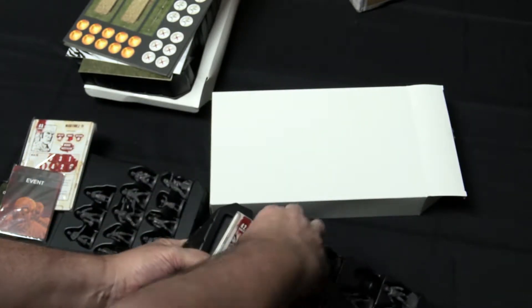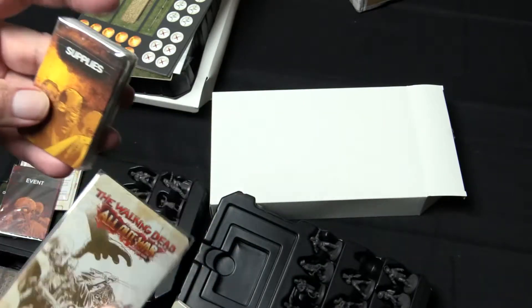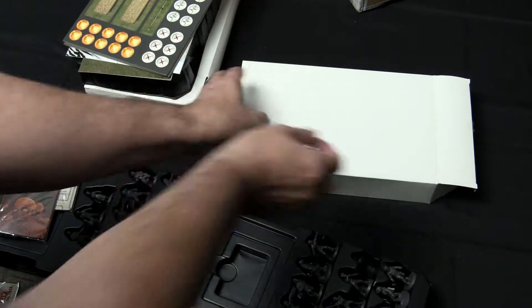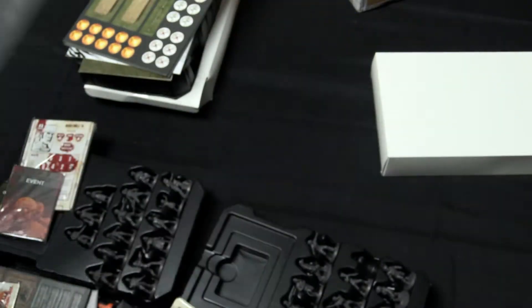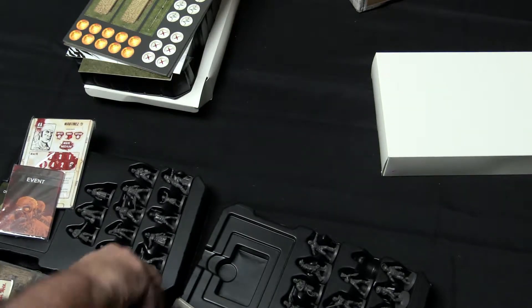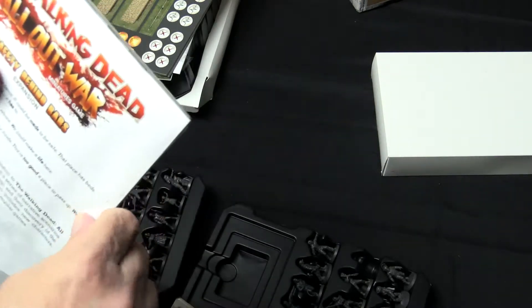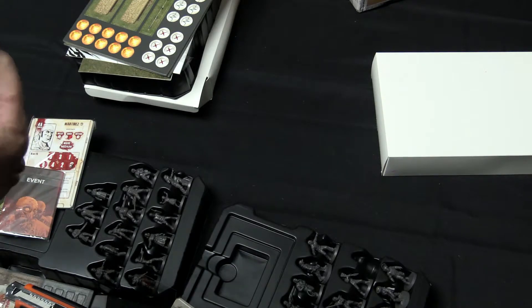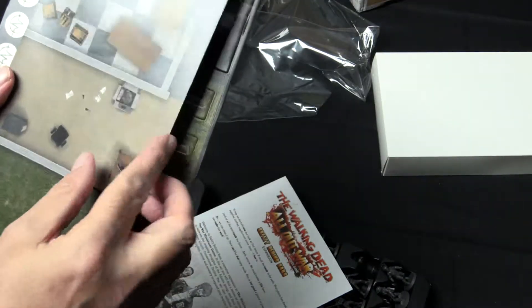We've got more cards — trying not to spill everything everywhere. More events, and more supplies, possibly more equipment, and objectives. And finally this is the Safely Behind Bars expansion, which is the prison expansion for the Walking Dead Miniatures game. Once again this should be the rule book, and some scenery. So the rule book and another mat, this time for prison scenery.